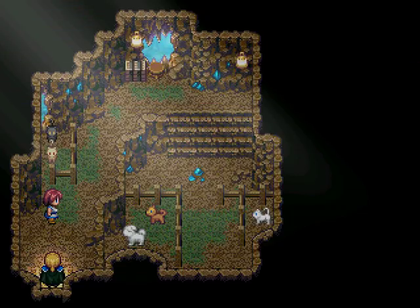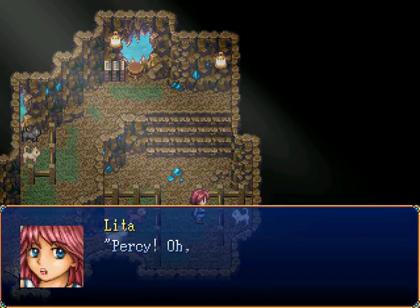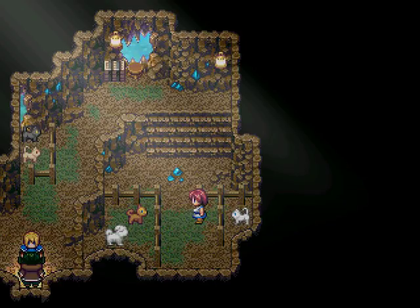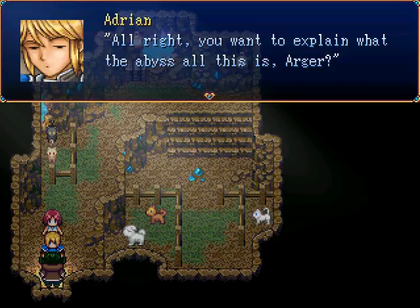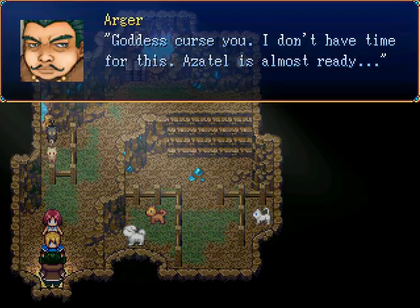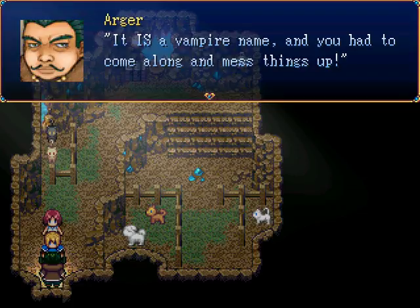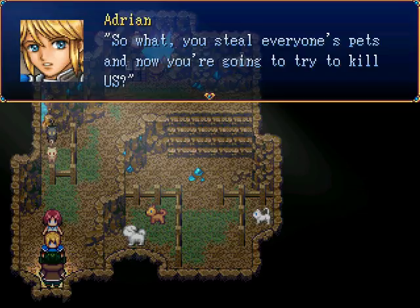That sounded like Percy. There's the cat! Percy! You poor little thing. What are you kids doing down here? You don't want to talk for stealing pets. Alright - you want to explain what the abyss all this is, Arger? You better answer it quick. Why is my cat in this pet prison thing? I curse you - I don't have time for this. Azatel is almost ready. Azatel? That sounds like a vampire name. It is a vampire name. You have to come along and mess things up. I wasn't planning on having to kill anyone over this. Now I don't have a choice.